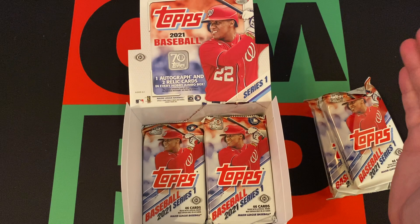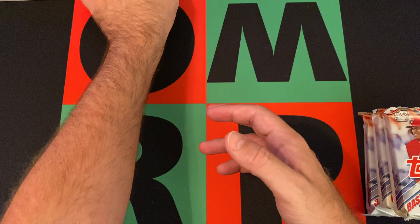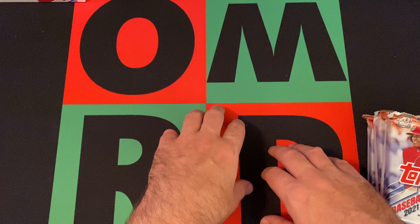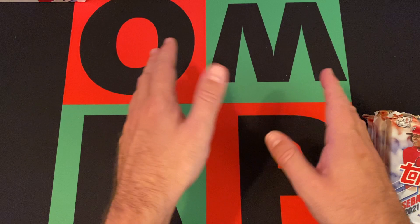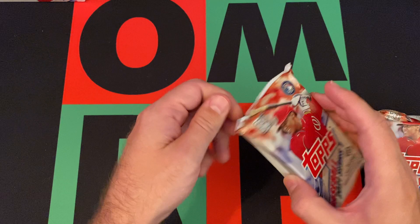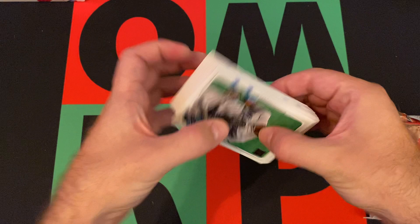A little bit of a spoiler alert if you haven't watched last week's — go watch it first of all. But we hit two of our hits already — we got the autograph and the relic. We haven't got the manufactured relic yet, which is like the worst one of the three. So unfortunately, we're kind of drawing a cold box, I think it's called. There could be some good SPs or parallels and stuff like that in here.